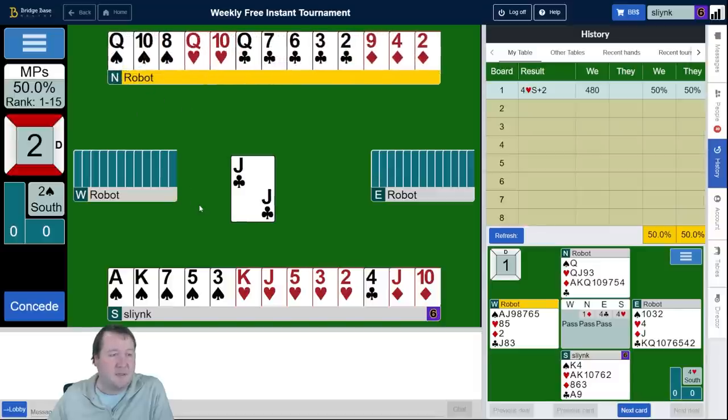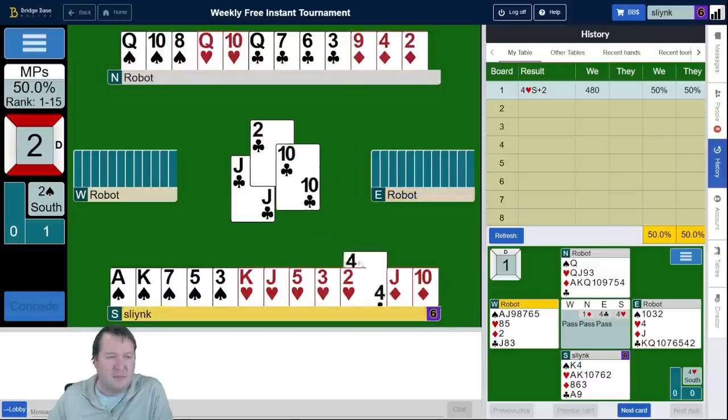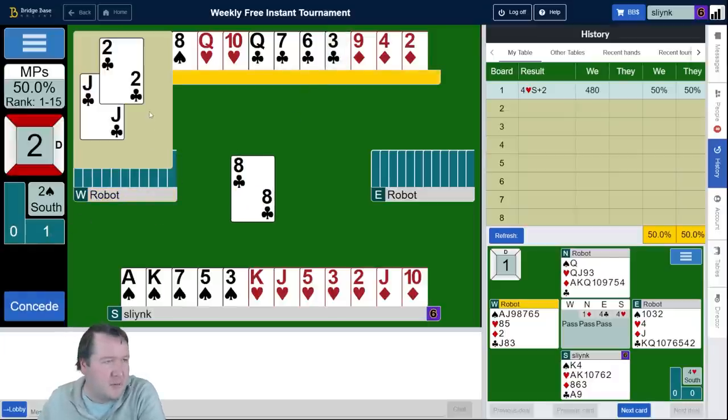Partner's got six points with a very nice fit. Queen ten of hearts is awesome. Queen ten third spades — good. We want to get hearts set up. They will start forcing us. We're going to lose a club and two diamonds to begin with. So they led the Jack. I want to see if they put the nine on — okay, so that's Jack doubleton.